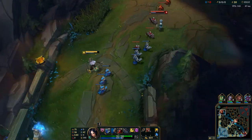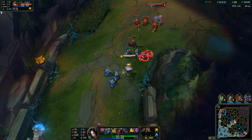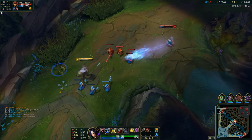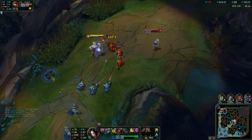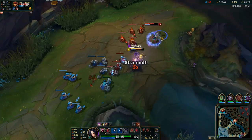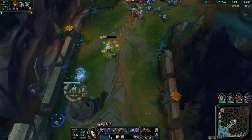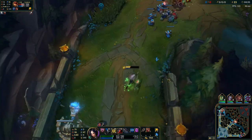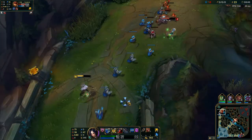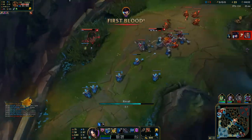I might put three points in E because she might be going Rod of Ages — it looks like she's running some sort of utility build possibly. So I'm going to go for an E-max, maybe three points in E and then max W because I think that'll be better. I think I can fight her soon — I want to fight her at four stacks. Alright, Zinn's here. I'm going to die — no I'm not. I don't mind giving my Flash. Zinn's in this bush so I'm just going to wait — the lane's not pushing so I'll back.